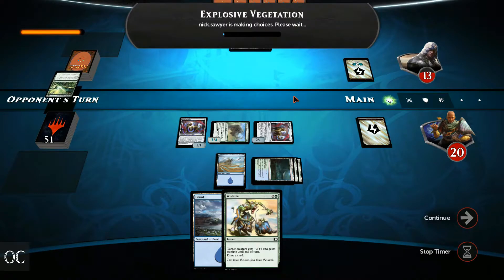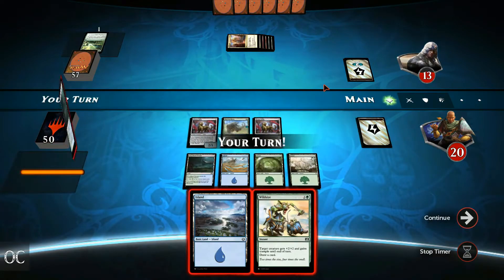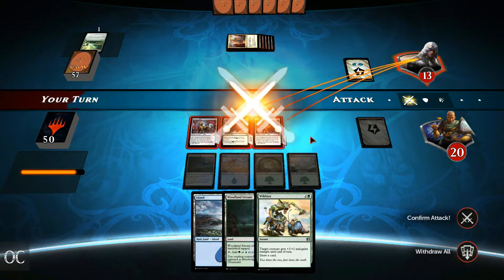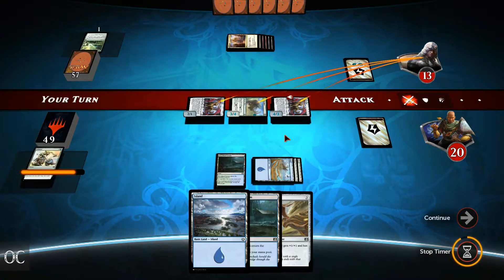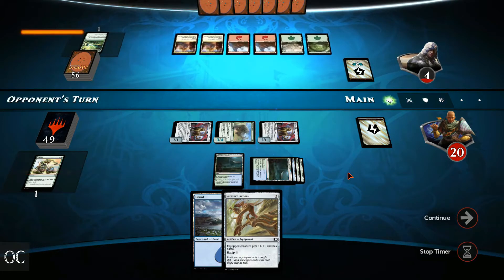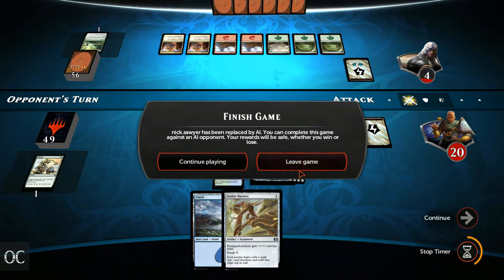Explosive Vegetation — so perhaps some sort of ramp. He does have red mana as well, so might have some removal spells. We have drawn even more mana, which is definitely not optimal for us. But we do have quite sizable creatures and we can use Wild Size to draw an additional card and buff our creatures since our opponent is tapped out. We have a Strider Harness — we would have preferred if it had arrived a bit earlier, but if we draw more creatures this is going to be optimal as we can make them hasty. Our opponent is only at 4 health, so he does need some sort of removal for all the creatures we have in order to survive. And he doesn't. That's it — game.